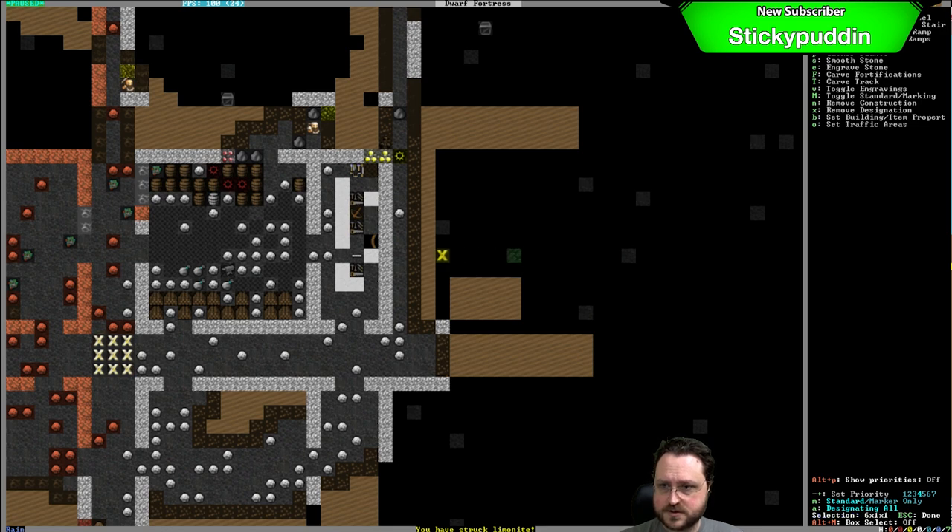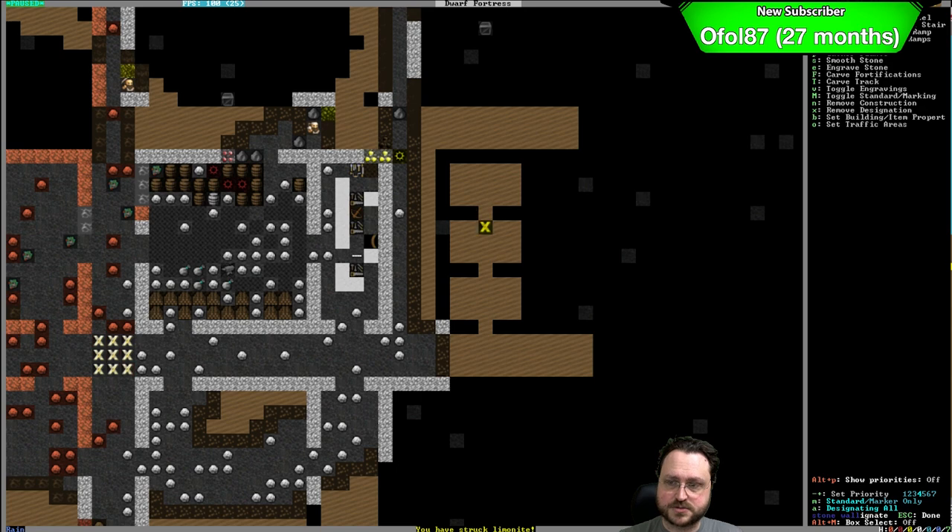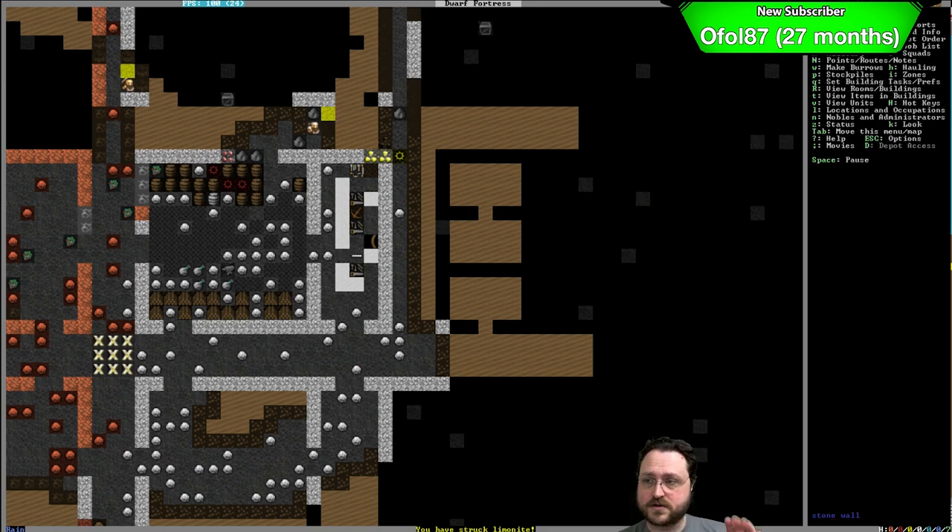Often for my nobles' rooms I like to do something like this — it's going to fit very well. You end up with this sort of structure: an office, dining room, and then their bedroom. So I can just carve out the three-by-five area, fill it with some beds, and use it as a dormitory early on. I think that's going to be quite good for us.